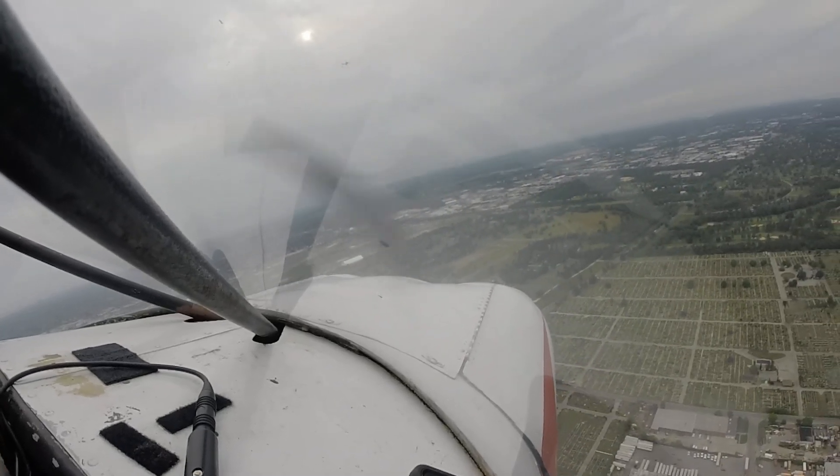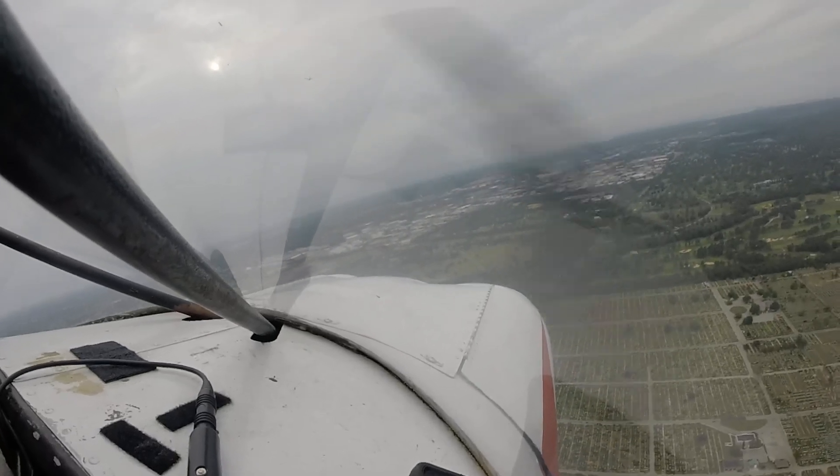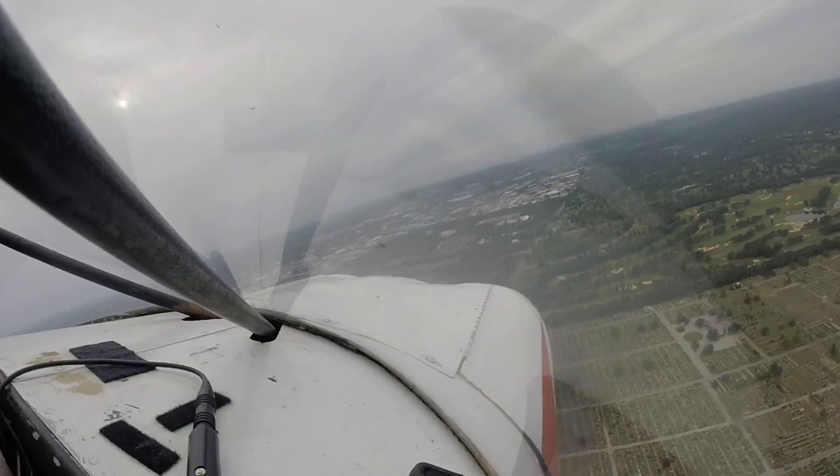Ventura six. And this is your downwind. Approved via right turn out, cleared for takeoff. Copy takeoff, Ventura six. Two-eight Echo, you're clear touch and go. Cherokee's on the roll. Clear touch and go, two-eight Echo, traffic inside.